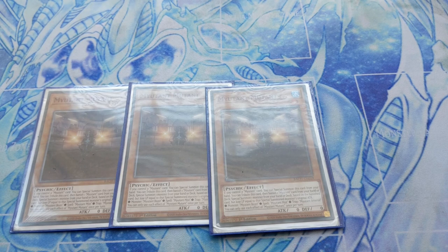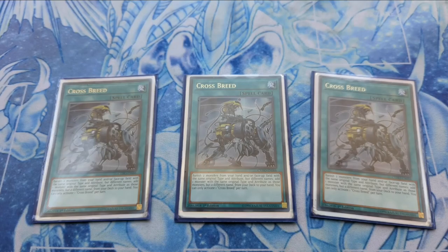The secret spice I personally run is Crossbreed. Its effect: banish two monsters from your hand or face-up field with the same original type and attribute but different names, then add one monster with the same type and attribute but a different name from your deck to your hand. This is essentially the only spell in Yu-Gi-Oh that works well in Mutants — it would be trash in any other deck, but here it's one of the best searches the deck has, as all its effects benefit Mutants significantly.